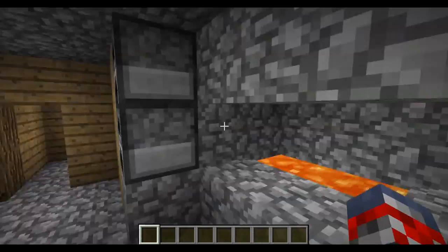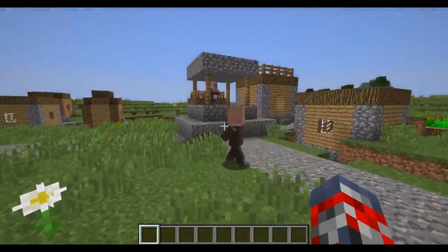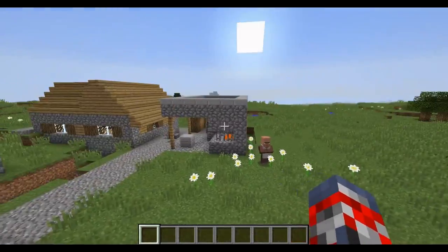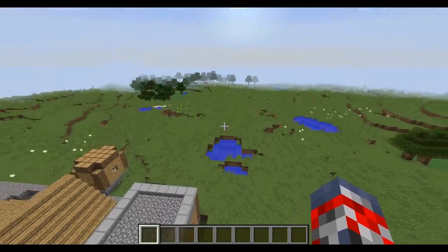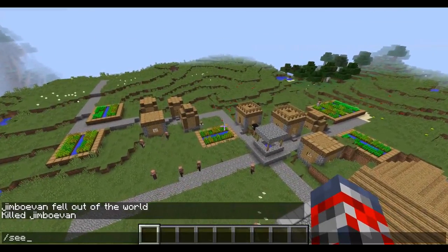The blacksmith also has two furnaces, like every blacksmith does, so you can do a little bit of cooking, and there's some lava too. That's pretty much it for the seed.